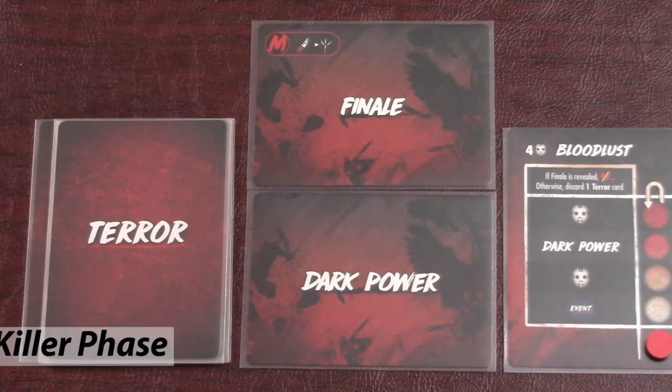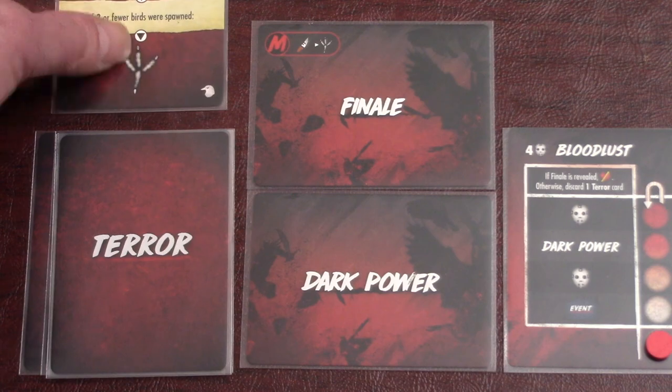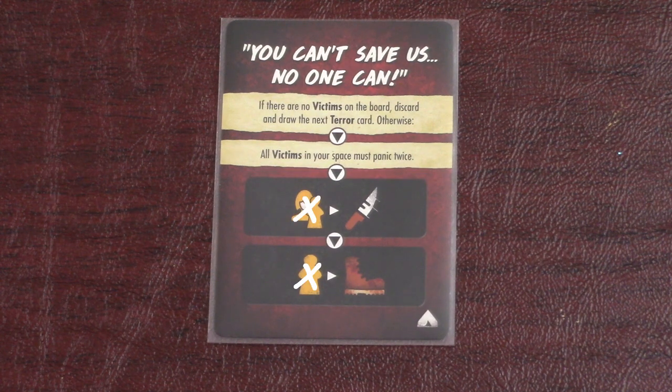To recap the killer phase: first do the minion action, which says the birds attack the Final Girl's space and any space with three birds; then you'll spawn new birds by rolling two dice; and finally you'll flip a terror card and do everything it says. Minions do all killer actions shown on terror cards, and birds specifically ignore targeting requirements and always attack victims before the Final Girl.